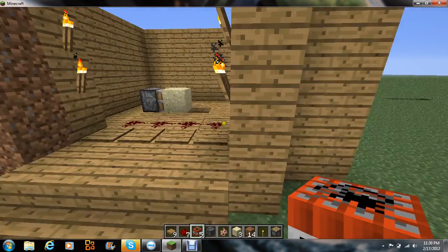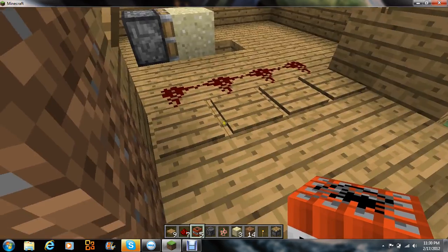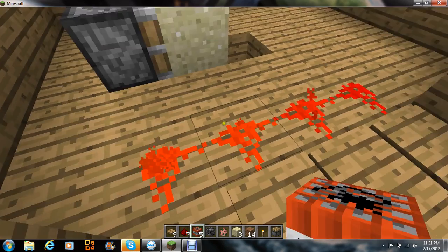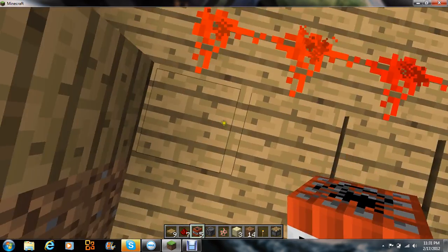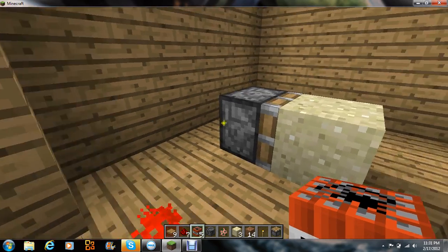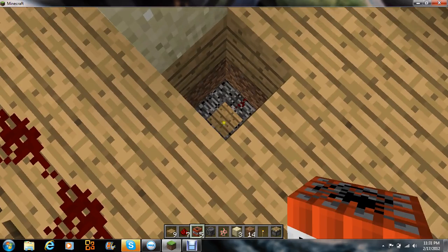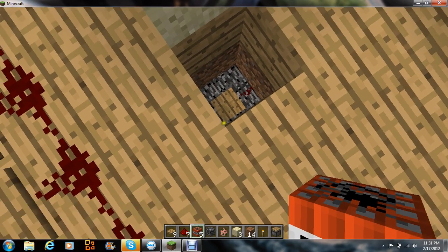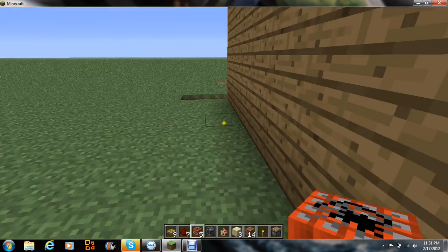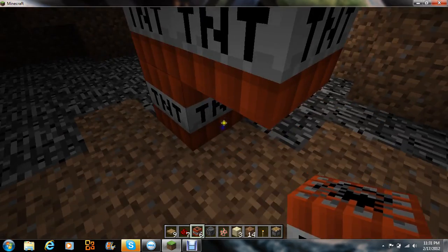When you're up here — I'm on creative mode, so that's why I can fly — when you step on these pressure plates, I took out the redstone that goes here so that I just can't aggravate it on accident. So when you step on these pressure plates here, this piston will push open, it will push the sand down this hole. The sand will land on that pressure plate down there, and it will then detonate the two or more TNT that is underground.